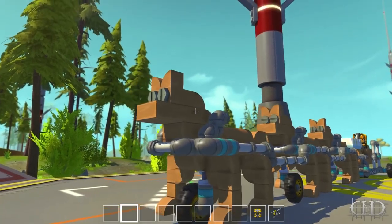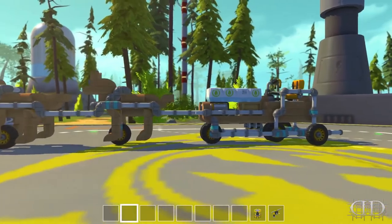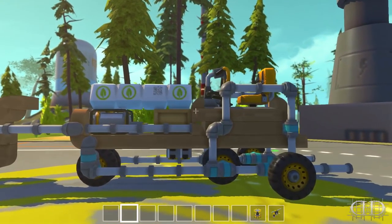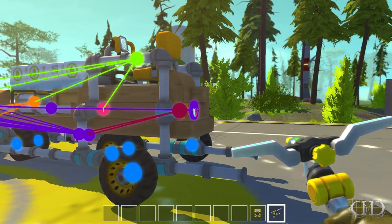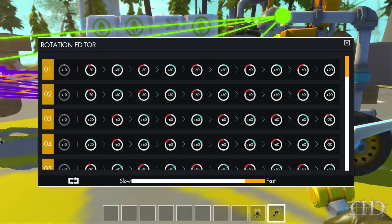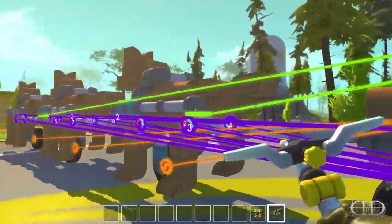We gotta name these puppy dogs. The lead one's gonna be Bronx — that's my puppy dog in real life. His name is Bronx and he's a handsome, handsome devil. Now, how do we get everything activated here? Once you sit in the seat, there's a switch that goes down to this controller. The controller then goes to this one simple bearing, and that spins — it goes over top of the sensor. The sensor goes to these two controllers here, and this is all the leg movement for the puppy dogs.